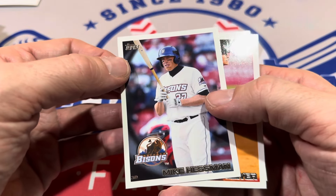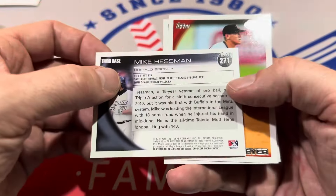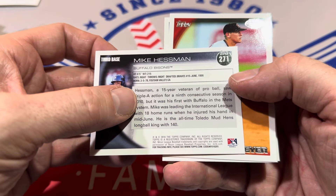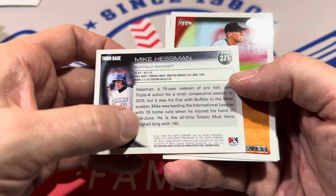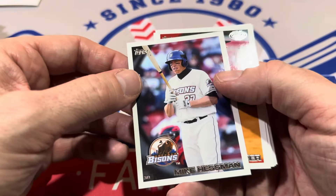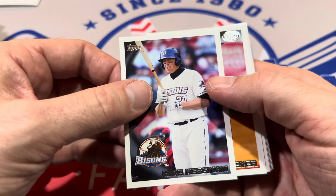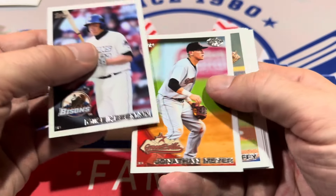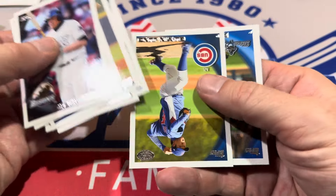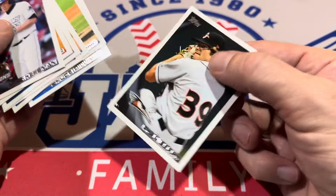Mike Hessman — if you don't know who Mike Hessman is, this guy is the Babe Ruth of the minor leagues. I think he has the most minor league home runs ever — the all-time Toledo Mud Hens long ball king with 140 home runs in that park alone. Does he have like 500 career home runs in the minors? This guy never really broke through to the big leagues — just a slugger in AAA for years and years. Look up Mike Hessman's minor league stats; it's very interesting stuff.